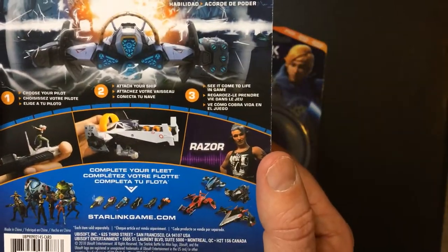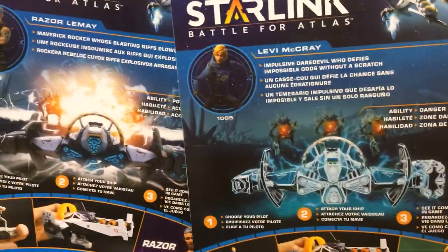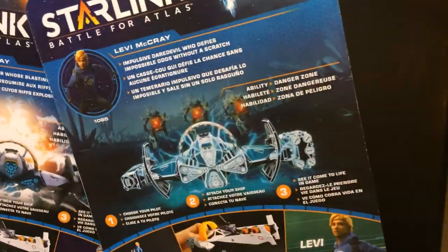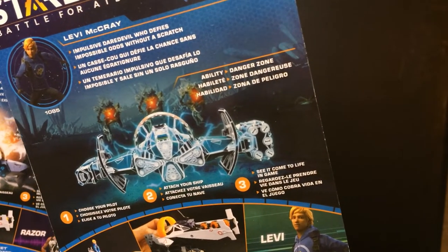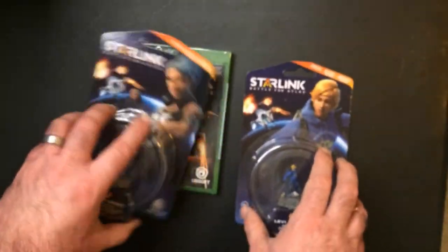There's also a pilot, and I'll show the stuff on the back. These ships are different, so that's pretty cool. It gives you a little blurb about them — Levi's a positive daredevil who defies impossible odds without a scratch. Razor Limay is a maverick rocker whose blasting riffs blow enemies away. So that's some fun stuff.